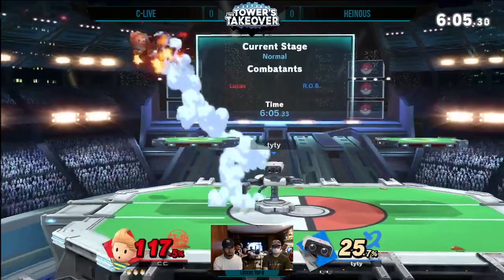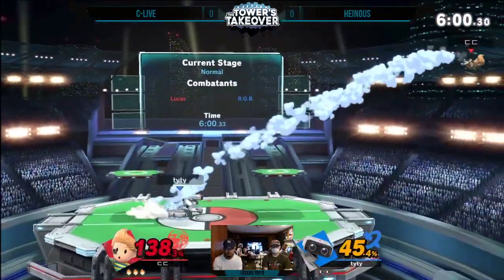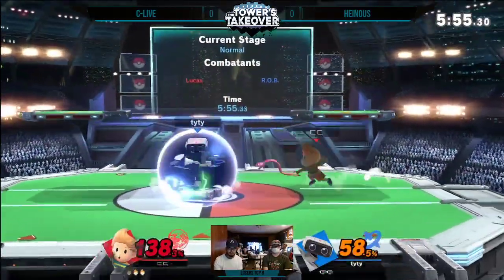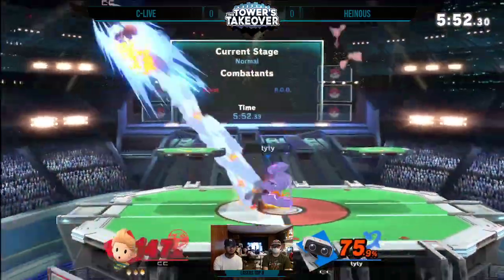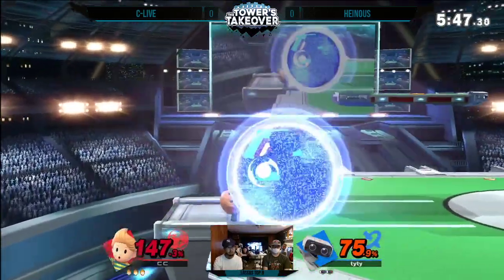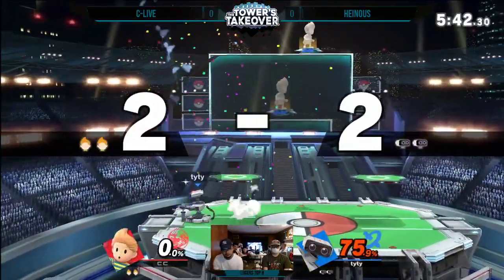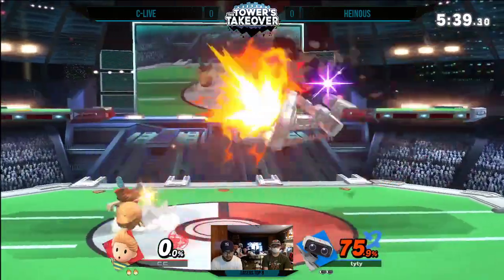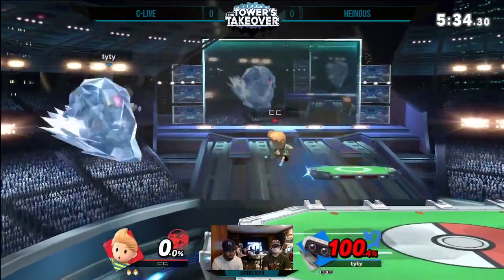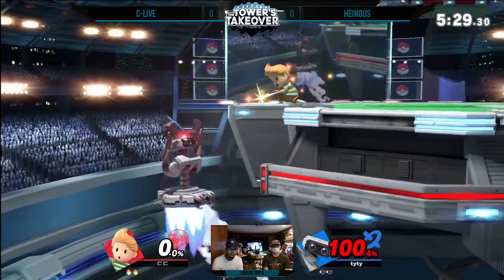Tonight's three matches have been just insane, everybody's been playing super intense. The aggressive side-b — I like it because it looked like there might have been a PK fire, so you reflect it back and cover jump. If you're Heinous you're getting juggled a whole lot, but if you find an up air right now you can still get yourself back in — we already know side-b off stage or up throw will definitely do it. At 150% that's gonna kill. You gotta know your windows. These b-reverse PK freezes have been so good on a character who struggles to land, like Rob.